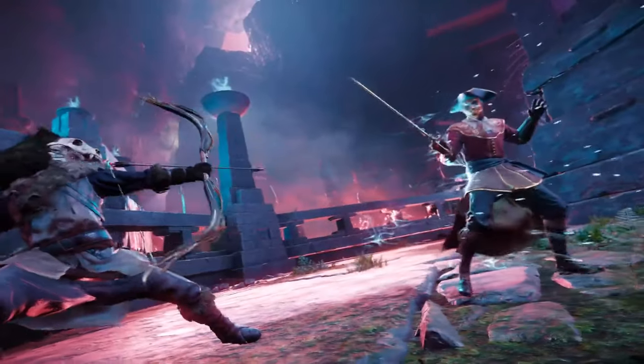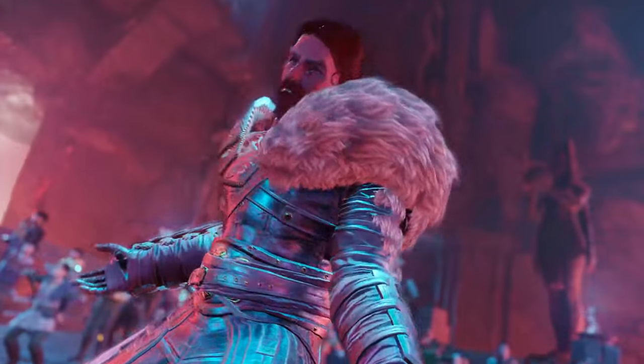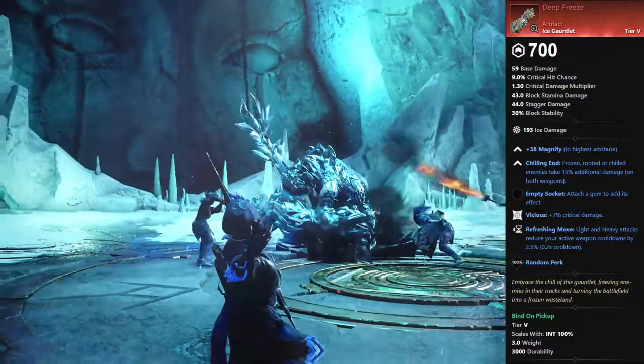Then we got the last 4 artifacts that can all be gotten in various ways. First, we got the Ice Gauntlets, Deep Freeze. These drop from the Ice Troll boss within the Glacial Tarn Expedition, but you need to have the expedition mutated for it to drop.